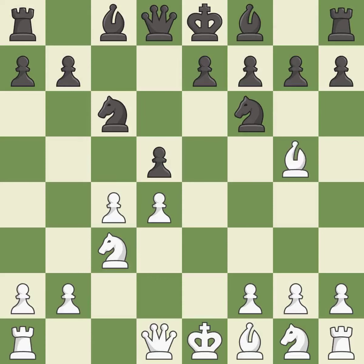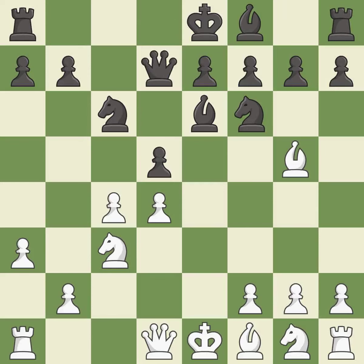bg5 develops the bishop and attacks the knight on f6. b6 develops the bishop toward the center and protects the d5 pawn at the cost of blocking the e-pawn. This is the last book move. This activates a queen by developing it off of its starting square — it is best. There were worse moves, but also something much better — it is an inaccuracy. This misses a better way to recapture a piece — it is an inaccuracy.